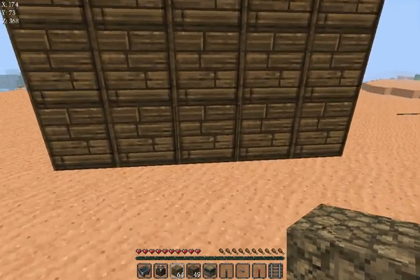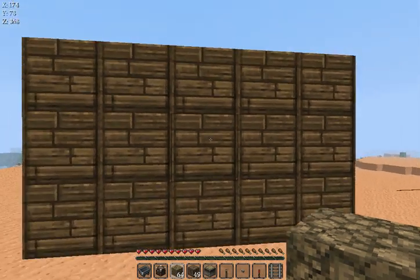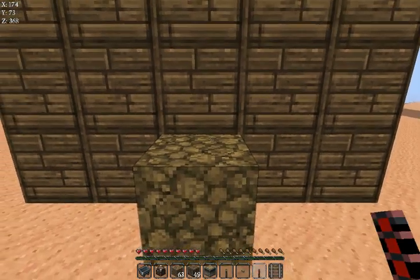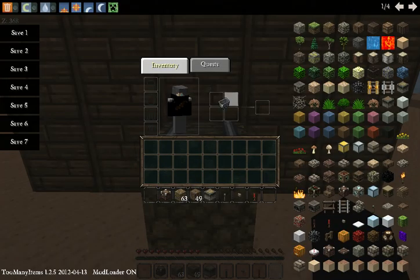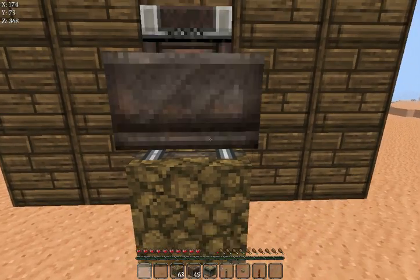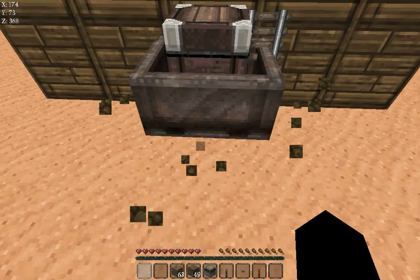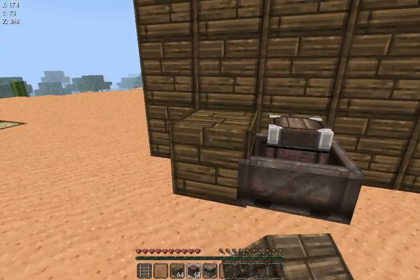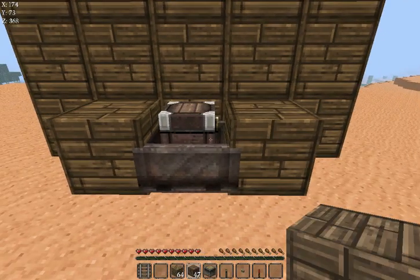Say you want to hide your chest, and so here is, say this is the wall of your house. What you can do is this. Get your chest minecart, and you place it there. Delete this block. There is your chest minecart.